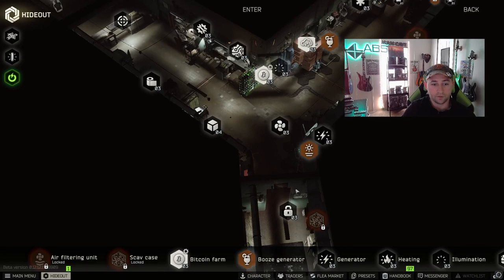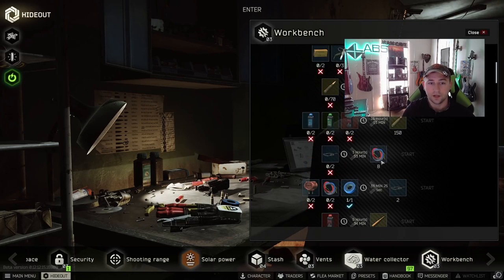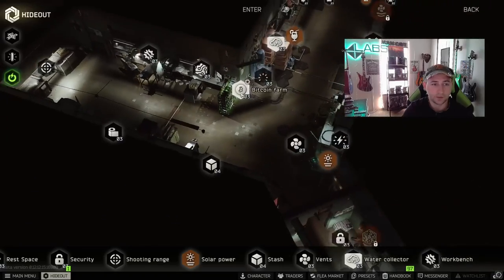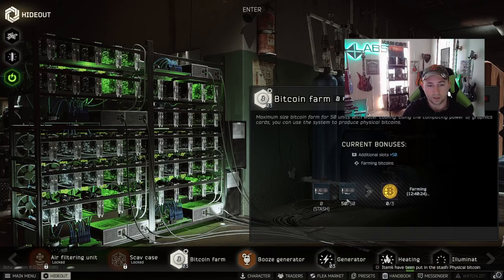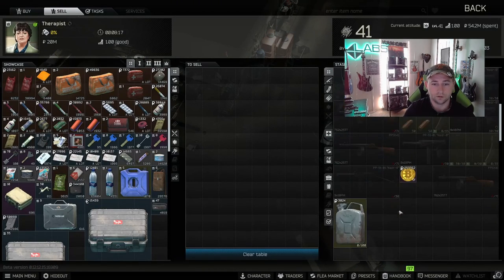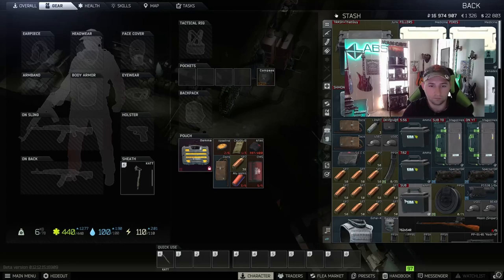Right here you can see I have a hideout that's pretty much fully upgraded. What you're looking at is there are areas where you can craft stuff for quests by bringing certain items in, and then there's your passive income. You can actually claim a Bitcoin because you're Bitcoin farming by using graphics cards in the Bitcoin farm, and you can go ahead and sell to a trader — all Bitcoin coins need to go to Therapist. You can sell them and make money. That's just passive income.